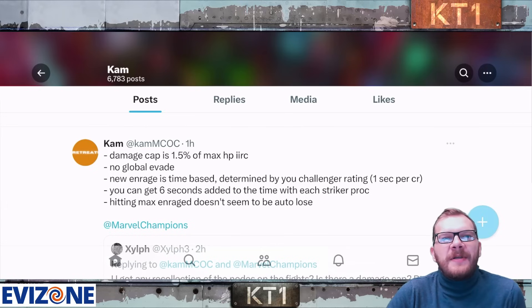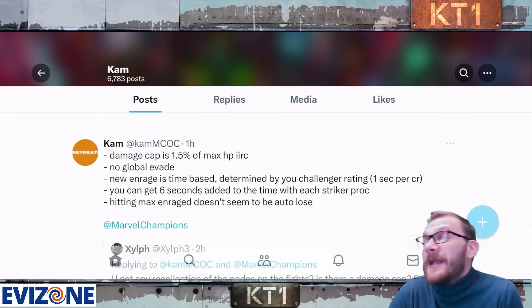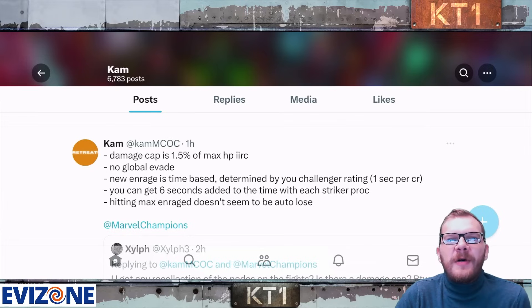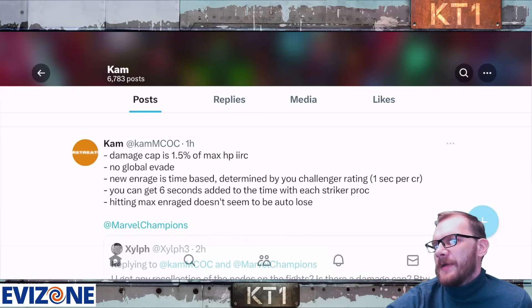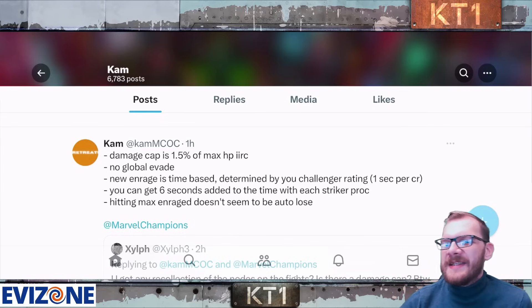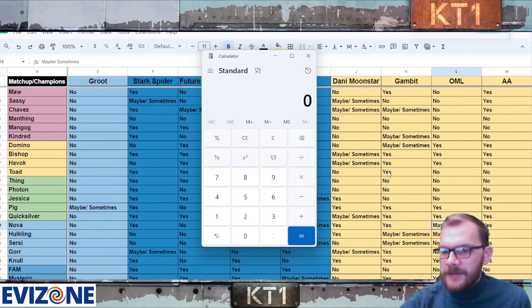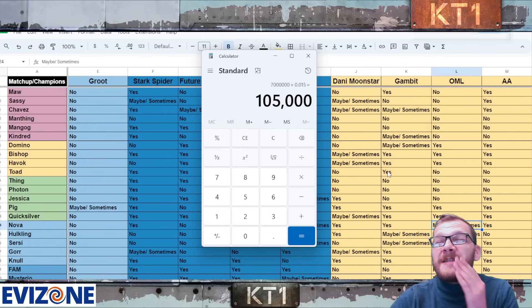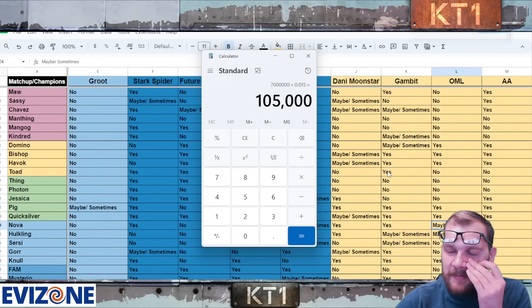The damage cap is definitely there — it's 1.5% of the boss's max health. We saw champions there with six and seven million health, so if we take the seven million health pool and multiply by 1.5%, that works out to about 105k damage per hit. That's still abysmal — it's even worse than the Abyss damage cap proportionally.